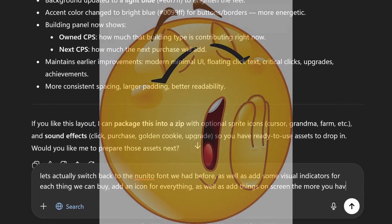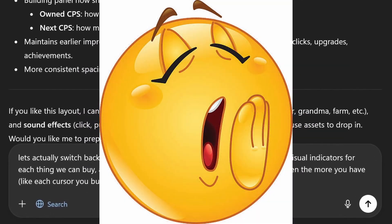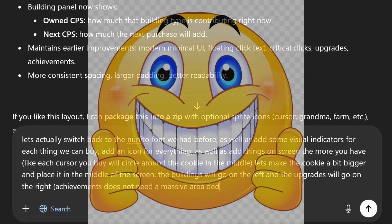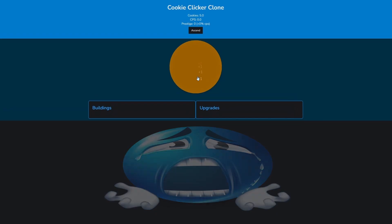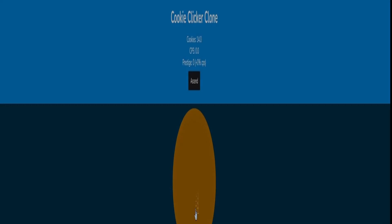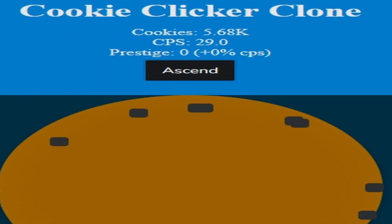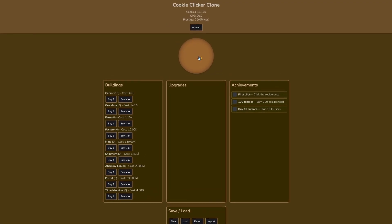I also asked GPT to add icons for each thing we could buy, as well as cursors that rotate around the cookie each time we buy one — like in the actual game. Finally I told GPT to change the layout so it looks a little better, and it removed everything. We only had 30 seconds left; I quickly asked GPT to fix everything but time was already up. Honestly the third version was by far the best.